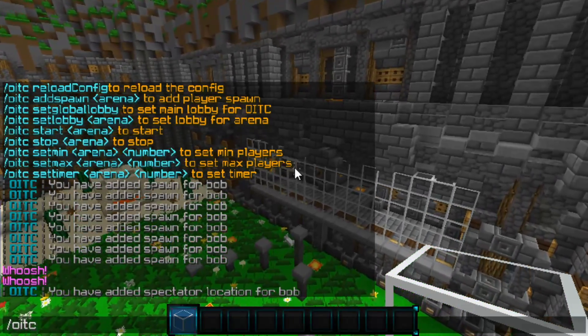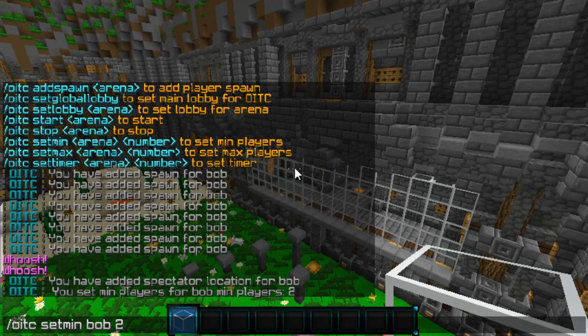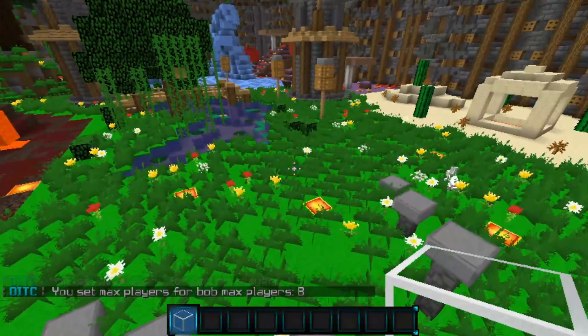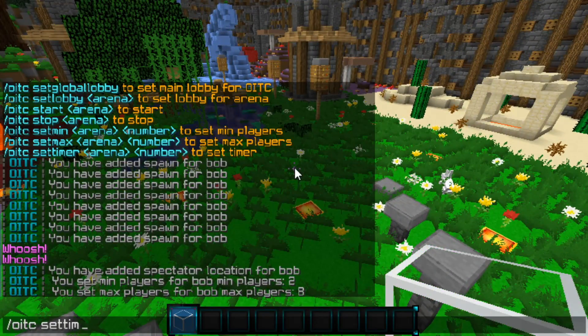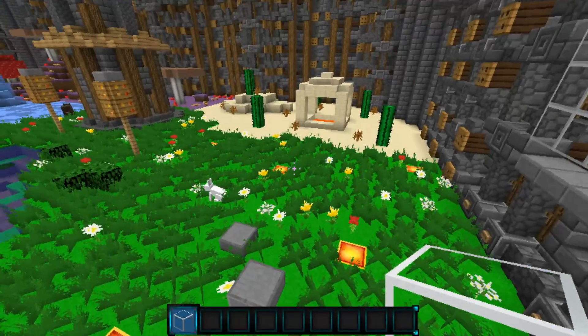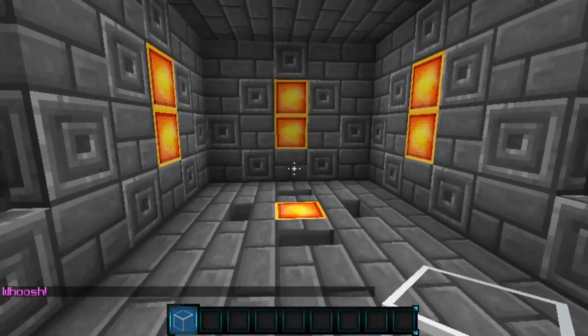Now we can also set the min and max players. So we can do set min, then the arena name, and I'm going to set the min to 2. Then we also set the max — I'm actually going to set the max to 8. One more thing: we can do set timer, and then Bob, and then the arena Bob, and then put in the number for how long the match will last. So we'll set it for 60 seconds. That's pretty much everything you can do with your lobby.